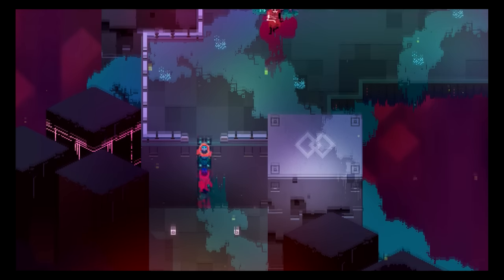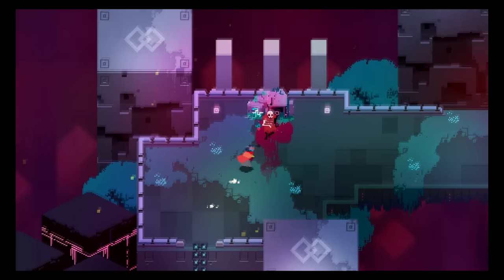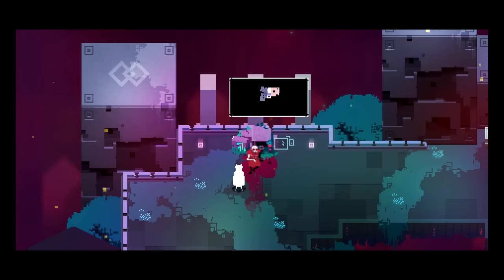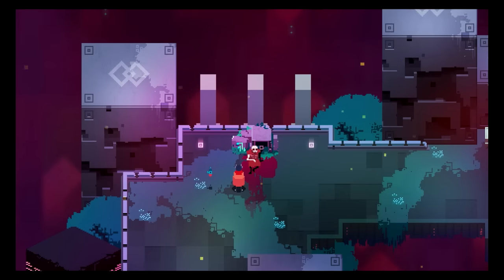It's here that you'll come across these strange markings on the wall. There's no jump button in Hyper Light Drifter, but you remember the only mobility skill you've been taught so far is your dash. So you try it and are immediately rewarded.